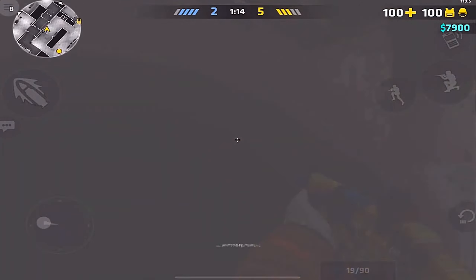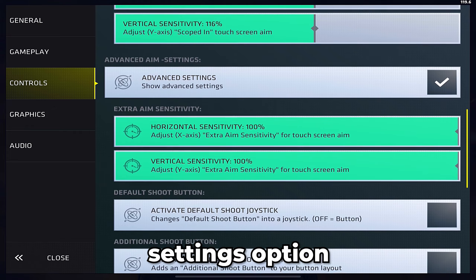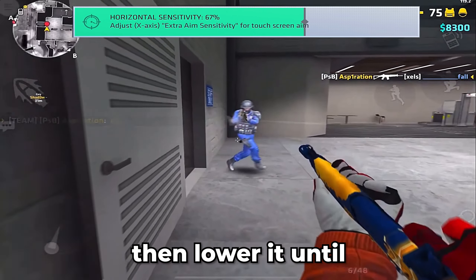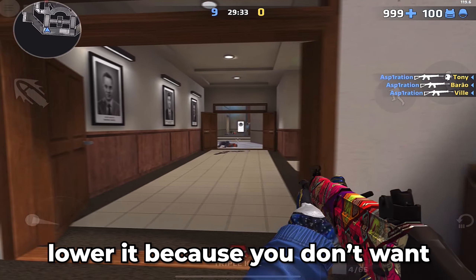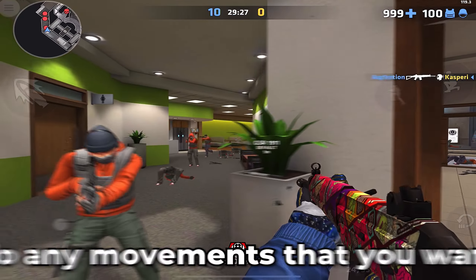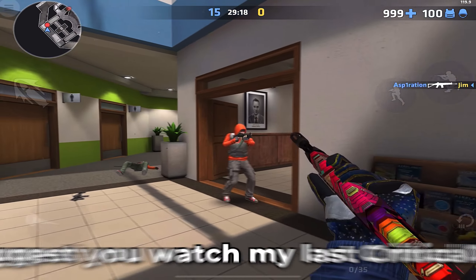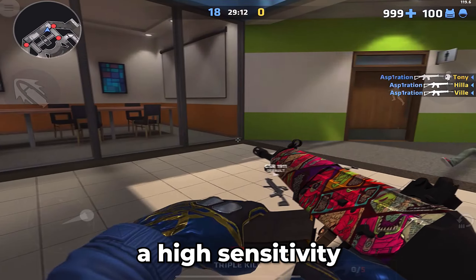Don't forget that aim acceleration can help a lot — you can turn it on by enabling the advanced settings option. For example, if you like a sensitivity but it's too low and you can't flick with it, try aim acceleration. Set it to max then lower it until you can flick 360 degrees or 90 degrees. Lower it because you don't want a high aim acceleration you don't need. I suggest you watch my last Critical Ops Explained video to see which type of player you are — high sensitivity or low sensitivity. Once you're done, play around with the scoped sensitivity.